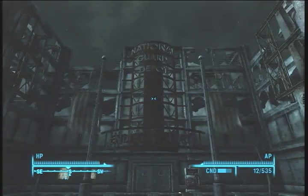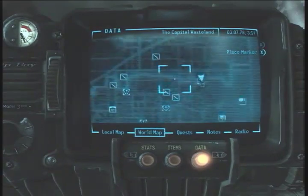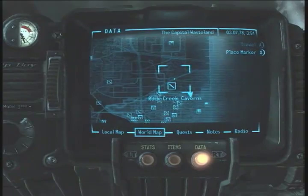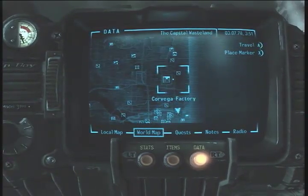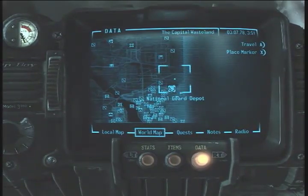Alright, so after collecting all five of the color tapes — well you only need four, but you need two through five to get in. The National Guard Depot is in this area, over yonder, kind of southeast of Rock Creek Caverns. You can get to it from the wasteland just by fast traveling there if you've found it, or just going directly south from Vault 108.